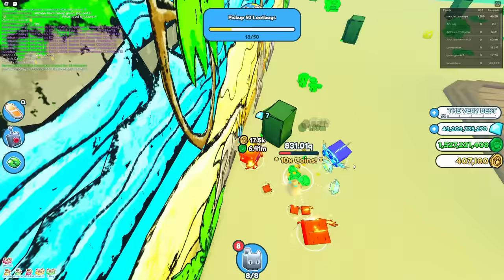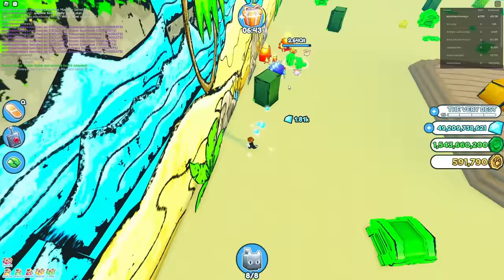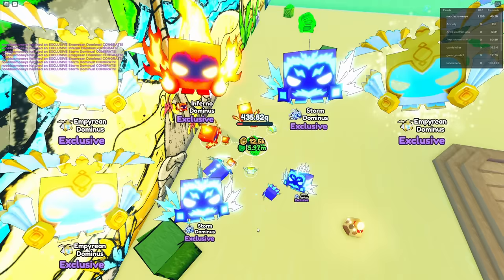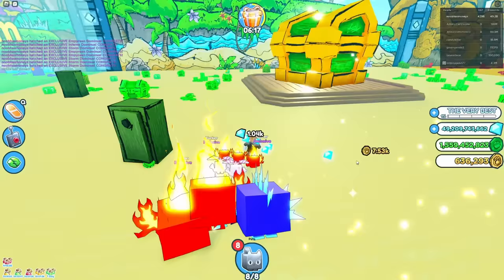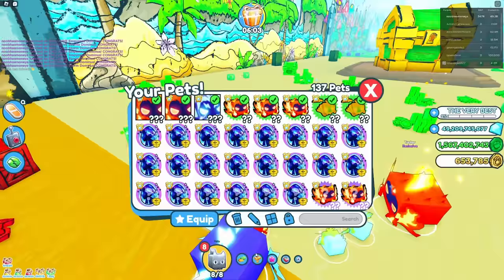We actually have the clover unicorn in our inventory — that's the new zinger pet, the best pet in the game, but in golden form. The best way to get a really good pet would be to go into a pro trading server, but the only way in is by having 10 huge pets, which is kind of hard to get. The only real way I can get them is just by hatching, and right now I'm not the luckiest person on the planet.